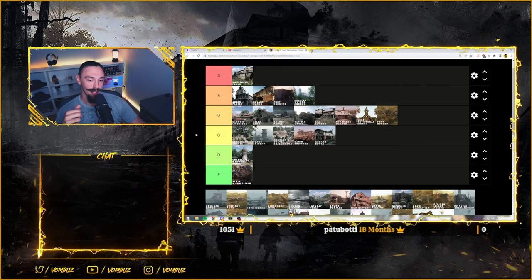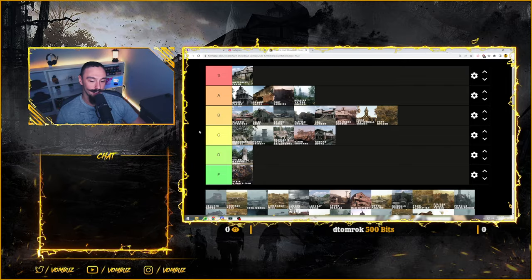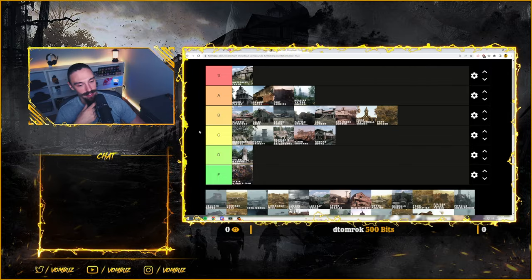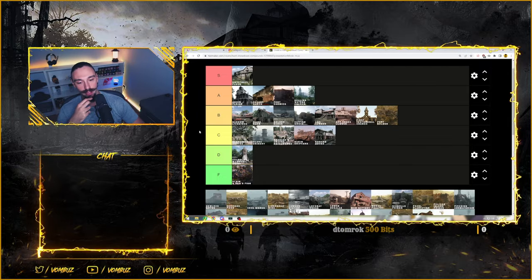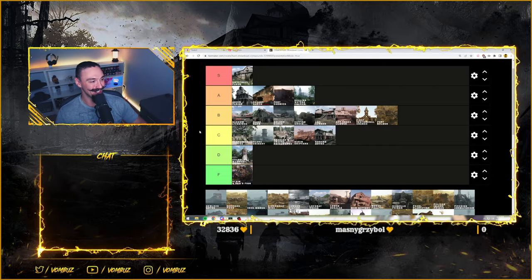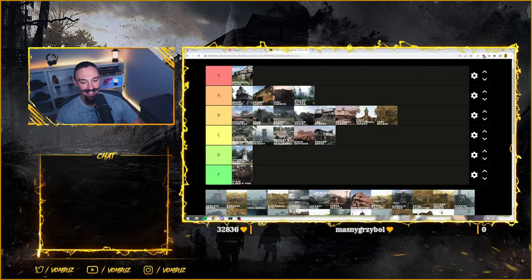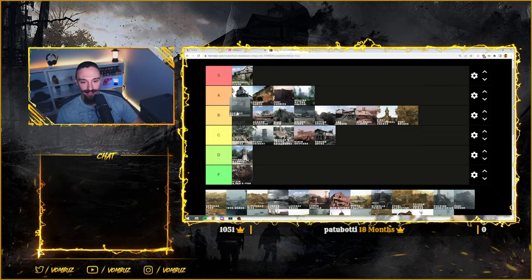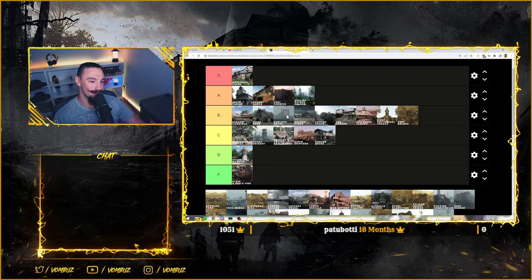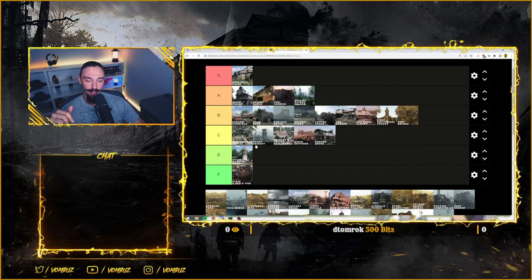Hemlock is a good one because you can rotate - it's corner of the map but you can rotate around it. You have fights from each side of Hemlock in the yard as well. Very fun. I'd put Hemlock maybe in B tier, just because it's also corner of the map. It's better than the other corner-of-the-map compounds, but people don't fight there too often. I'll put it like here in B tier, high B tier. Maybe I should free this up - I don't know, maybe drop Fourth and Church down below.